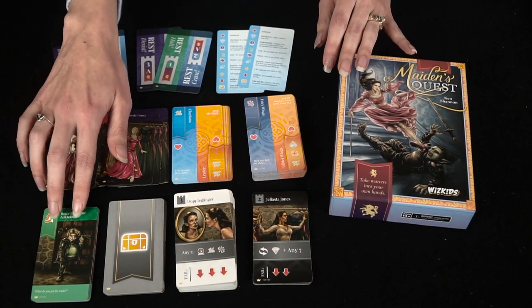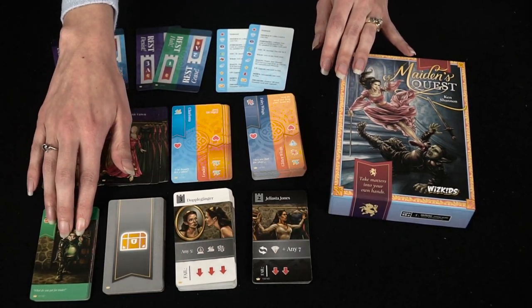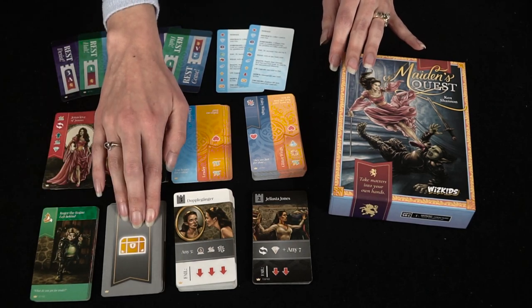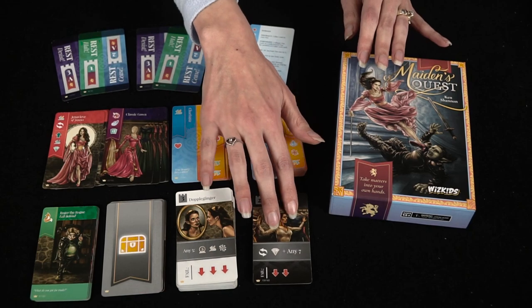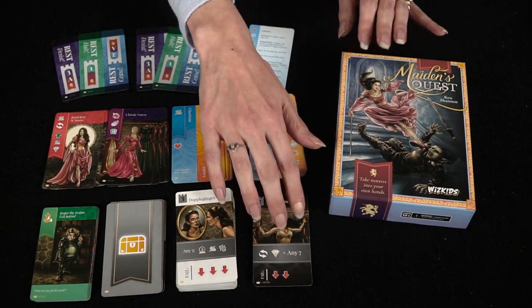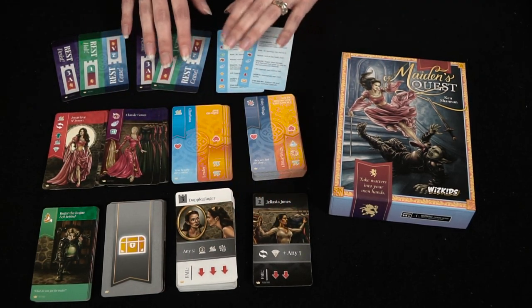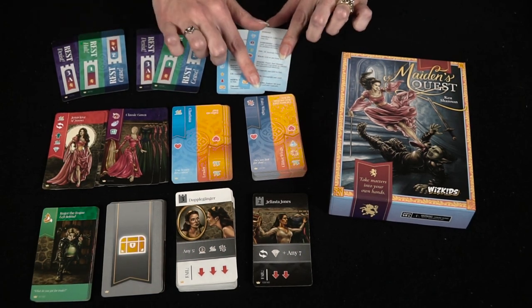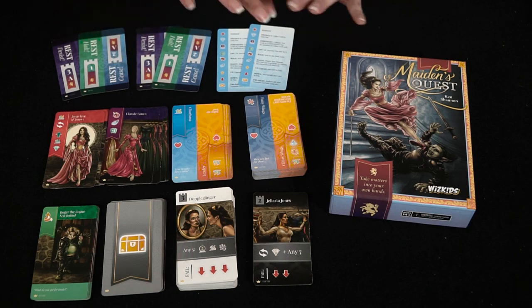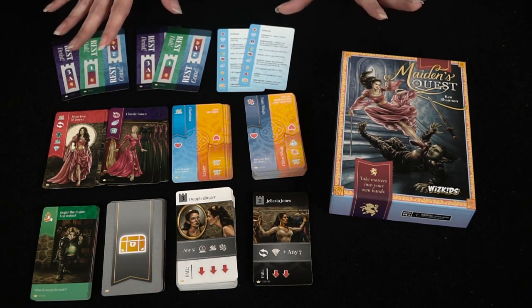We also have some possible friends or frenemies that could help you, some treasure, some monsters that you're going to be defeating, and your final boss or captor that you're trying to escape. It also gives you enough tower level and cheat sheet cards for two players, so there's enough cards in the deck to do two decks at once.